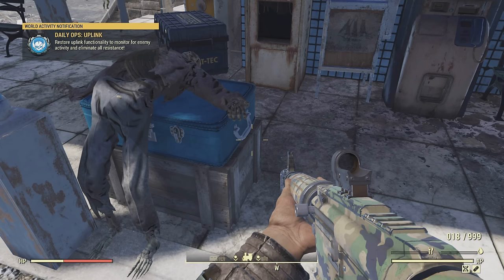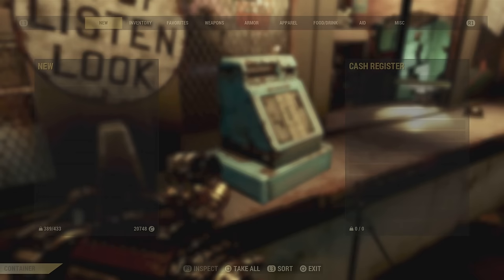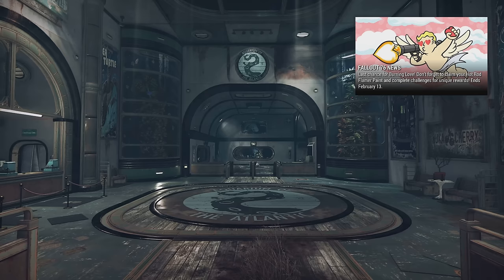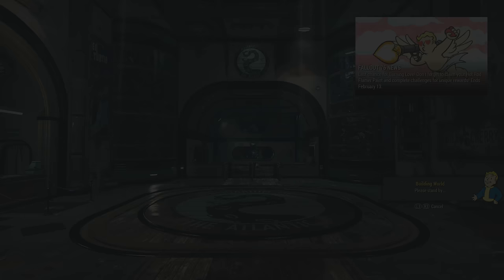For the sake of the video I will be using the blue suitcase to transfer items at the White Springs train station. You can use many other containers — you don't have to use this one. At the Rusty Pick, for example, you can see the cash register — you could use that if you want. Just make sure it has zero out of zero at the bottom to make things easier. You can pretty much transfer to anything.